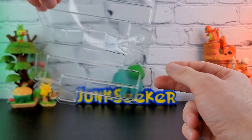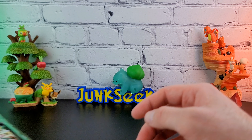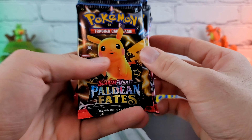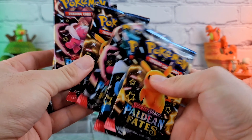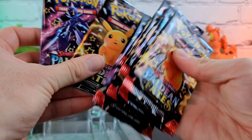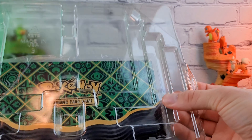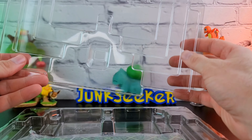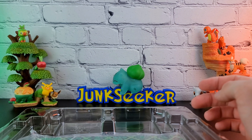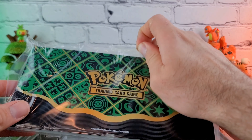Another plastic layer — so many layers to this thing. I've already removed three and there's still more to go. But of course, we have the main meat here with our Paldean Fates packs. We should have one, two, three, four, five, six, seven, eight packs. Oh — I lied, I had removed four of these. And this is also another layer, so that is five and six layers in total.